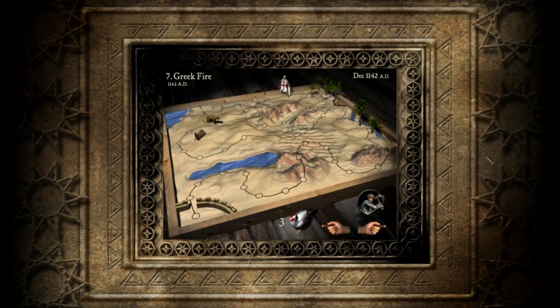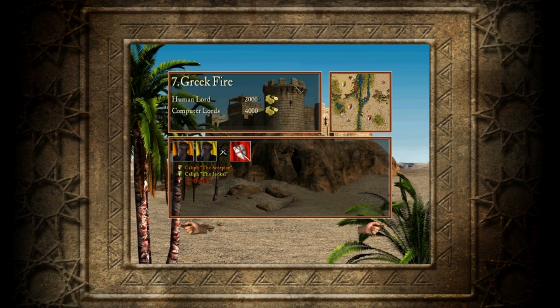Hello everyone, Sergio here playing mission seven from Stronghold Crusader. This one is called Greek Fire. I will play against two Caliphs, the Scorpion and the Jackal. I've played with them before. I have two thousand gold and they have four thousand, so this is going to be a little bit difficult.